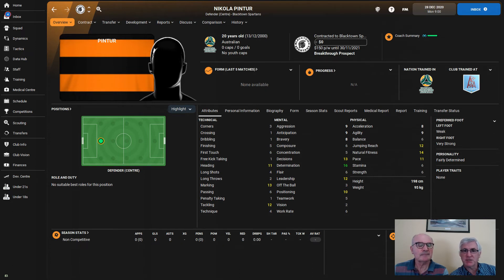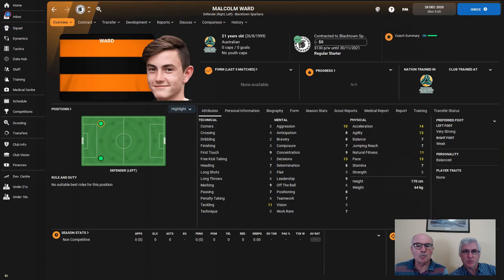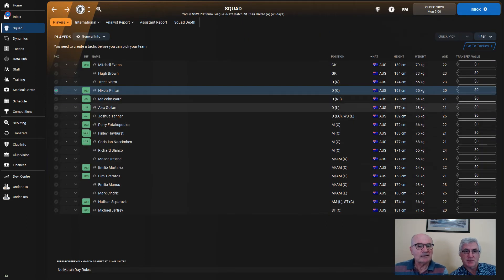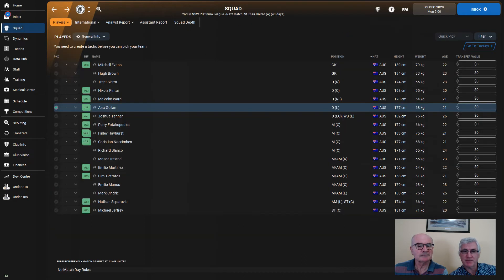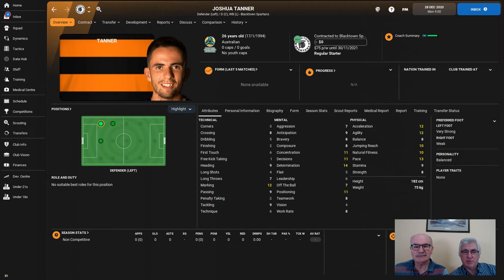Nicola Pintor is a central defender — very determined, good decision-making, reasonably strong mentally, but we're a little thin in this area and he's seen as a breakthrough prospect who may need development support. Malcolm Ward can play wide on either side — okay stats, a bit of pace and acceleration, but he needs to brush up on a lot of defensive issues. Alex Golan plays wide on the left — very determined, naturally fit, a bit of pace, and could be challenging for a regular left-back spot. Joshua Tanner is more versatile and will likely be a regular starter.